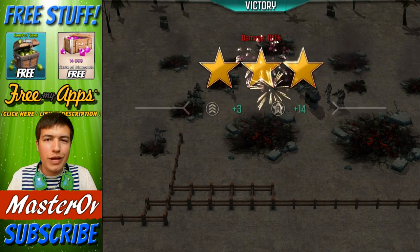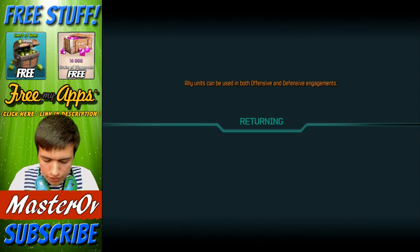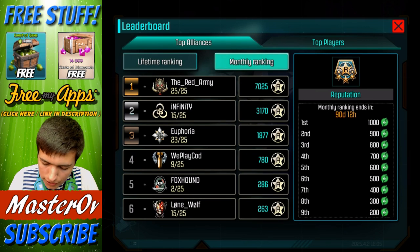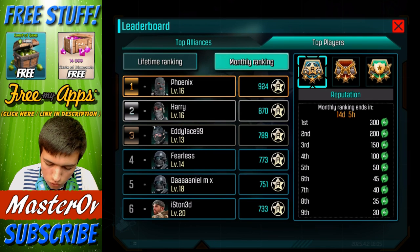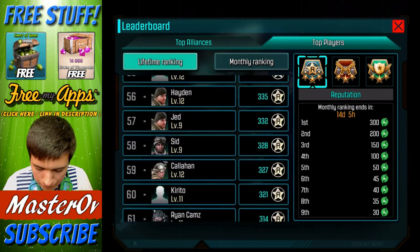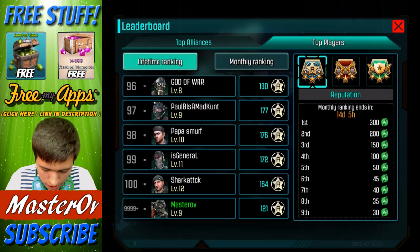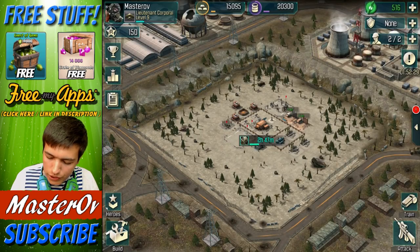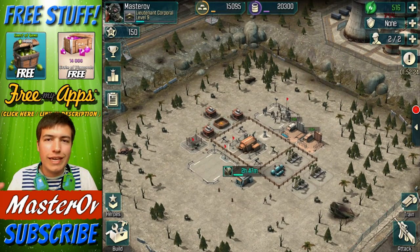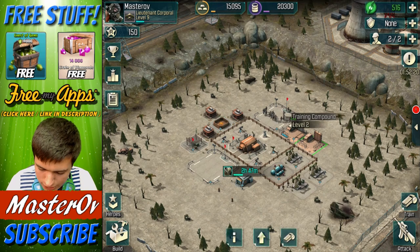Let's see if we can actually break into the leaderboards today. We got another 14. I don't know what the leaderboards require — let's have a quick look. This is the top players list for the month. We are on 9999 plus, so we need 164 reputation points. Pretty easy to get actually — I'll probably be able to get those by the end of the night and see if we can get into the leaderboards, which will be pretty cool. Let's go for one more attack.